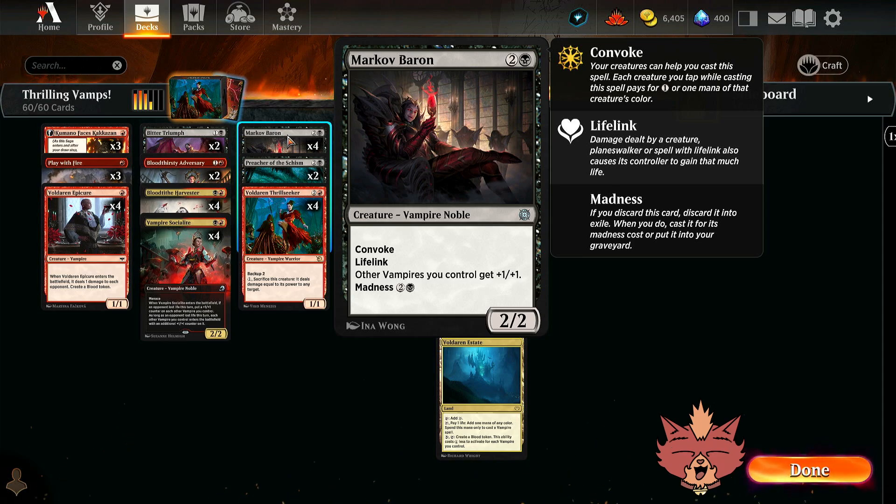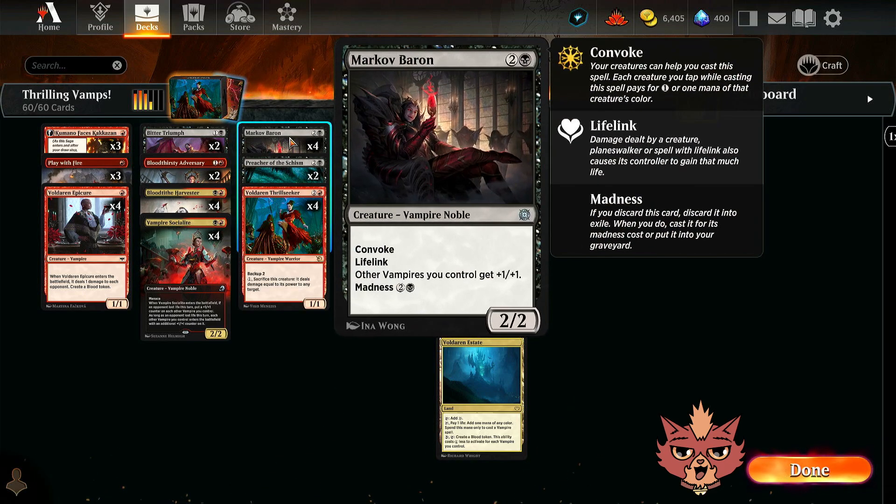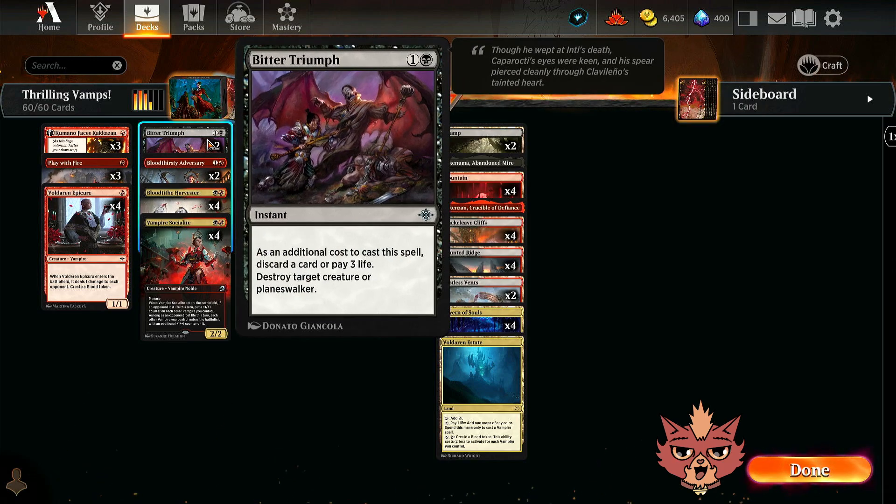We have other cards to discard Markov Baron with, like Bitter Triumph — trying this one out again, hopefully it works out better this time. It's a 2-mana instant. The additional cost to cast is discard a card or pay 3 life. So if you play Bitter Triumph and discard the Markov Baron, you can then cast the Baron out. At that point with 5 mana on board — maybe turn 5 — that's a really decent turn. It destroys target creature or planeswalker, which is important since Go for the Throat can't hit planeswalkers.